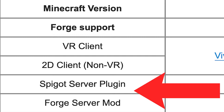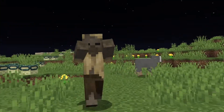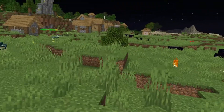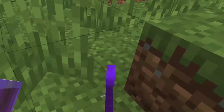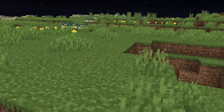Any Spigot or Forge servers need to have the Spigot and Forge Vivecraft mod added, which can also be found in the description. With the client installed, people not using VR should be able to see your movements, which is honestly super cool and a great way to have fun with your friends. That's everything you need to know for Vivecraft — how to get it working, create worlds, join servers, and set up your own server.